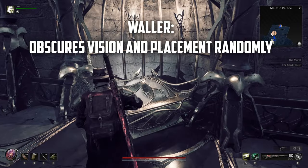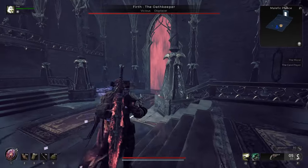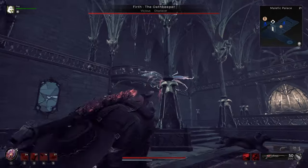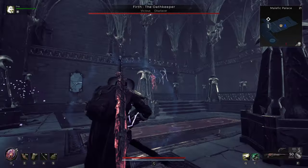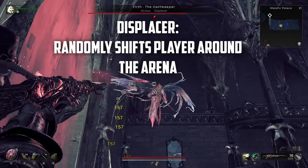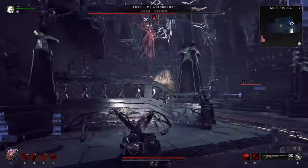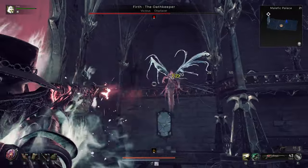Waller is an annoying modifier to go against, however it's very easily beatable with a team. All it's really going to do is create a moment for the boss to trap you within a wall, blocking your view and causing you to lose a bit of control within the fight. This is really just meant to catch you off guard as much as possible. Another similar modifier to Waller is Displacer. However, instead of being placed adjacent to a wall where vision is obscured, Displacer literally shifts your placement within the fight randomly. This isn't as annoying as Waller, because it just shifts you around and you can re-engage almost immediately.